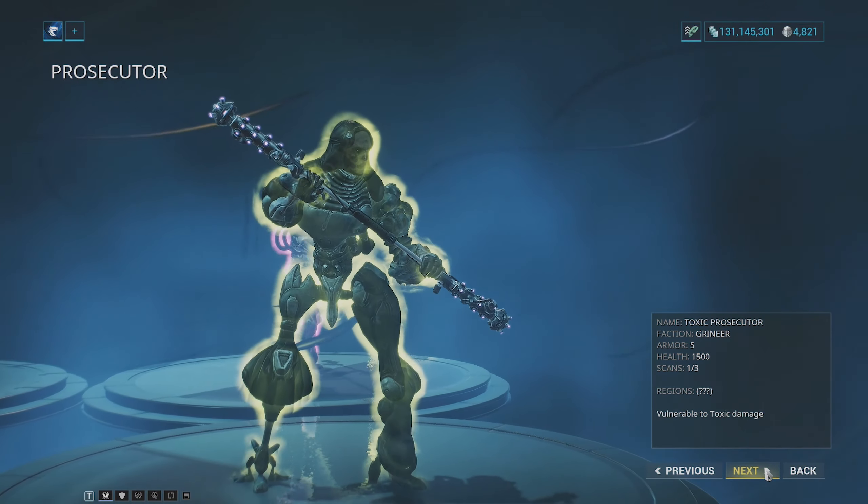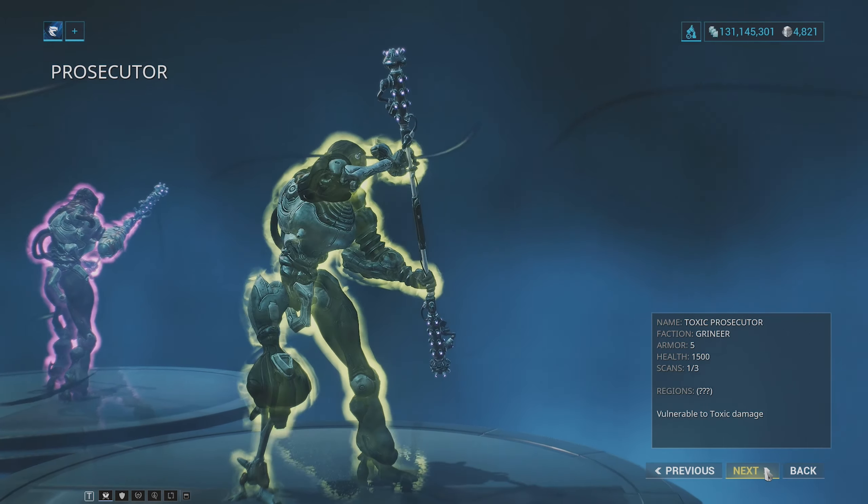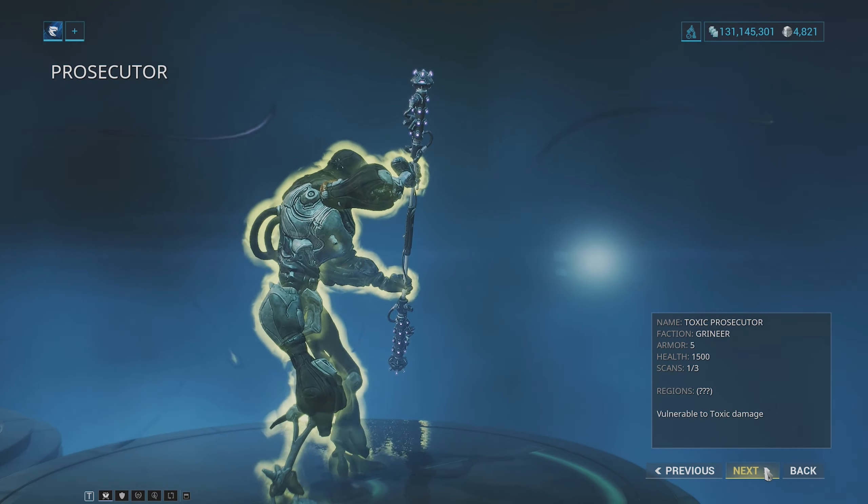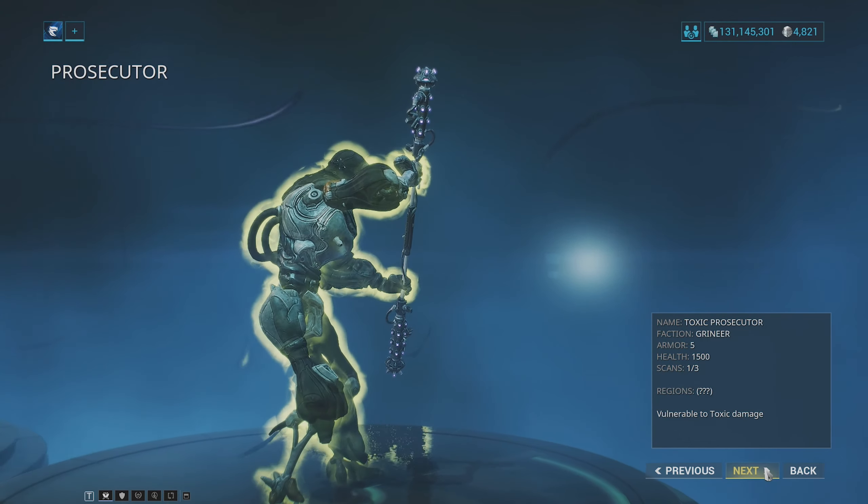If you're having trouble killing the Prosecutors, run the weapon known as the Boltor with Serration, Speed Trigger, and Elemental mods equipped. Killing the Prosecutors should be pretty easy then.